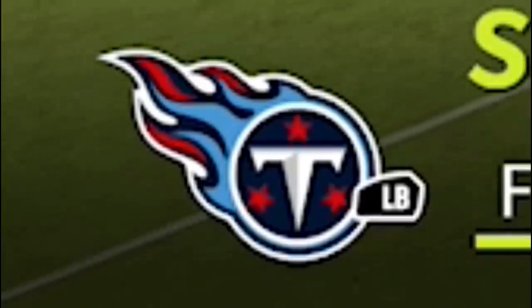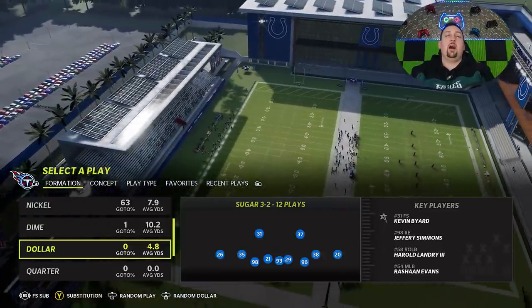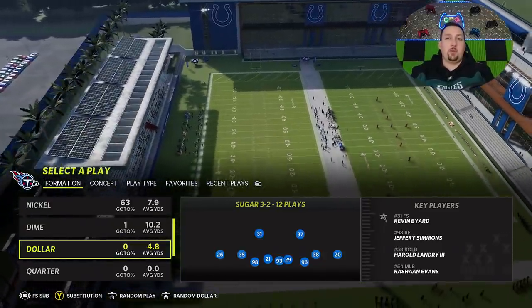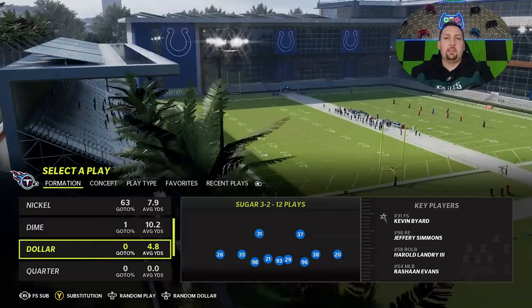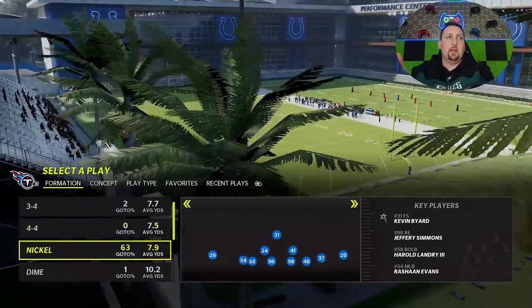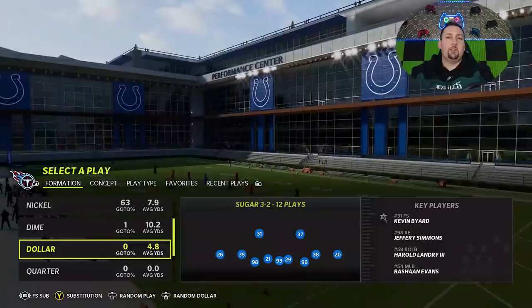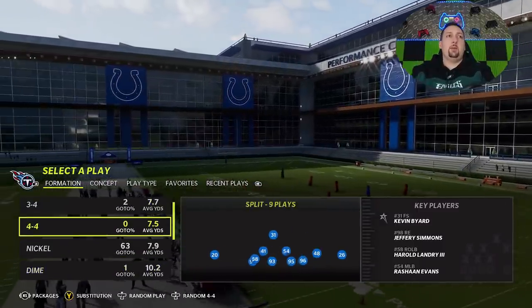I'm in the Titans playbook right now. This was one of my top five defensive playbooks — I'm pretty sure the Titans was on it. All the playbooks that come from the Belichick tree are typically the best because they typically have a good amount of defensive formations. There's a very good chance the Titans becomes my new defensive playbook.